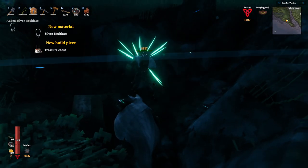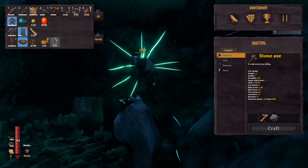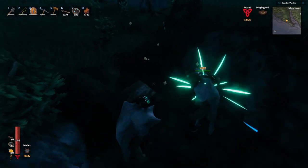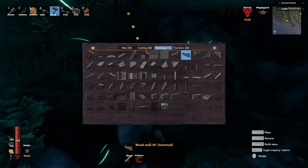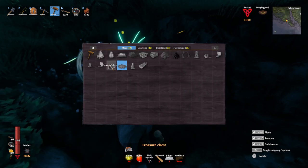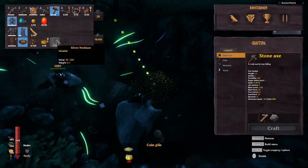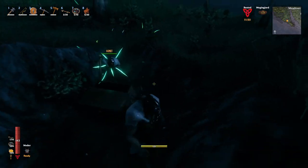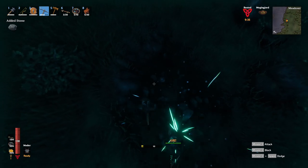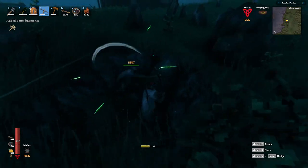That item is the wishbone, which you get from defeating Bonemass. The wishbone, as many of you probably know, can locate iron deposits in the swamp and silver deposits in the mountain, but also treasure locations in the meadows. Once you have the wishbone equipped and you are standing close by one of the locations, it should start blinking and making a sound, and then you know there is a chest right there next to you. If you are standing next to one of those locations and it doesn't make a sound and it doesn't light up, then there is no chest there — probably only a couple of hidden bone remains.